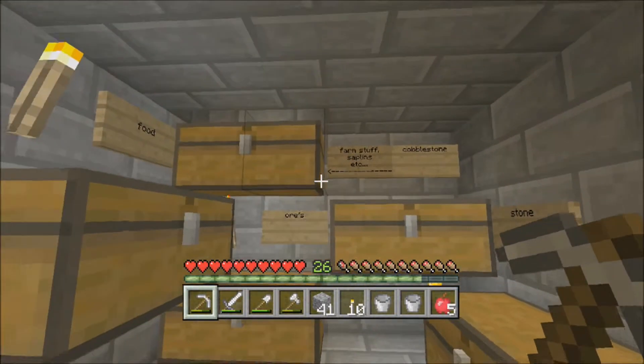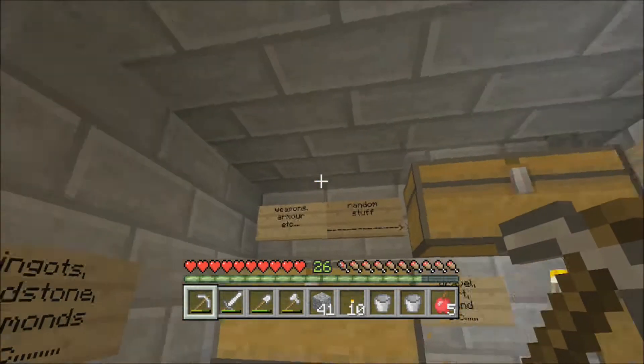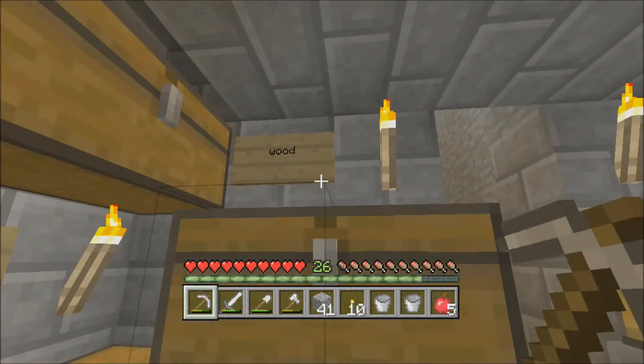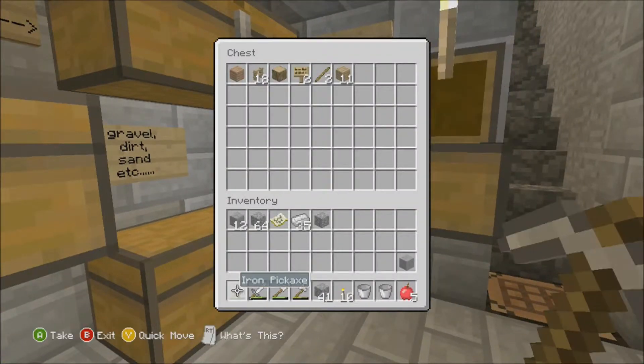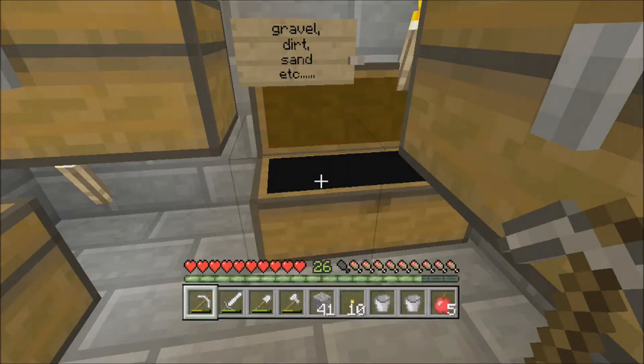Oh yeah, this is the first ever time I've actually looked at my chest — so that's random stuff there. That's wood there, wood and stuff — gravel, dirt, sand etc. Like all the stuff you want.